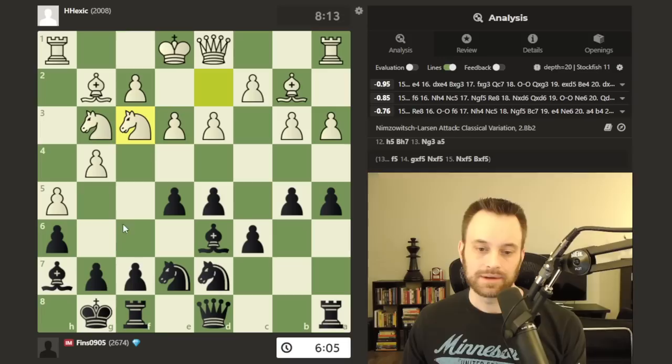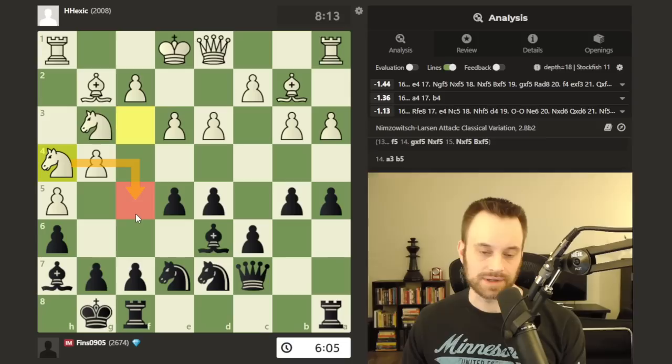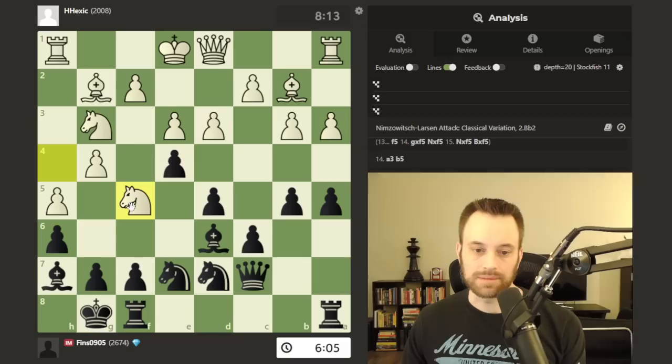Say I play queen c7 — I don't know if this is much to be afraid of, but this can kind of signal a shift in the position. It at least controls the f5 square better for white. Looks like the computer still thinks this is fine for black in some continuation. I'm happy that I kind of recognized this was a moment where one of the pawn breaks would occur.